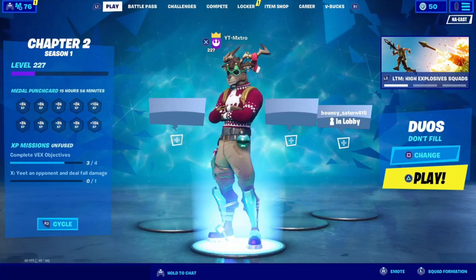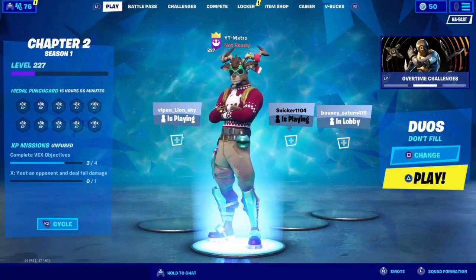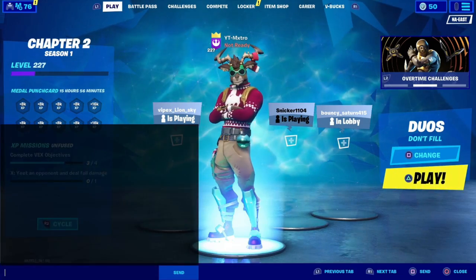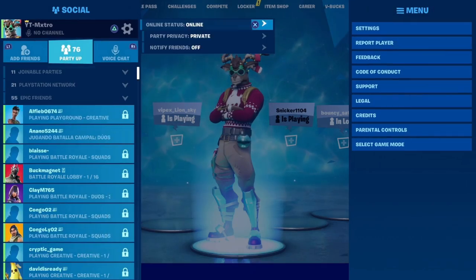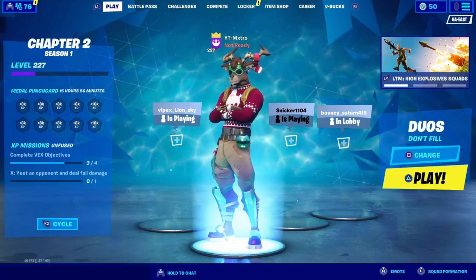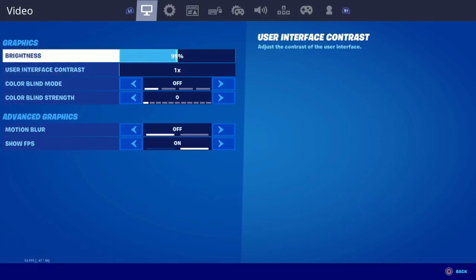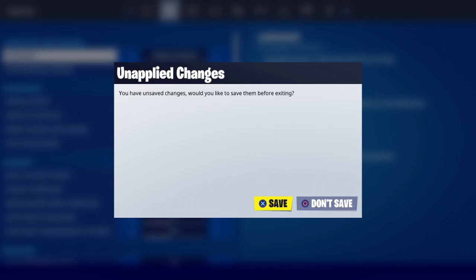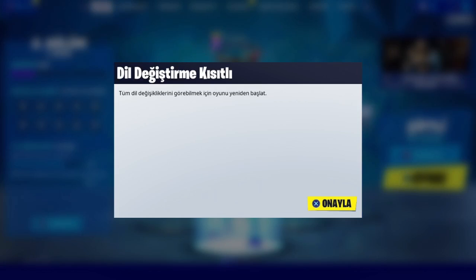Now there was a new free skins glitch out. I don't know 100% if this works, but someone showed me a video of it working, so we're going to go ahead and try it. The first thing you want to do is you want to put this on private and appear all the way offline. Then you want to put your servers all the way to the right. Mine is Turkish, so we're going to go ahead and do Turkish servers. Let it save.